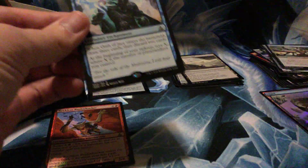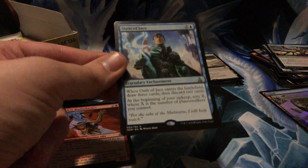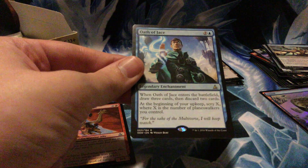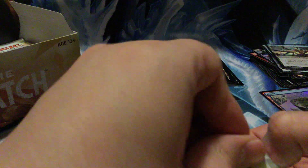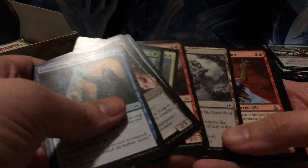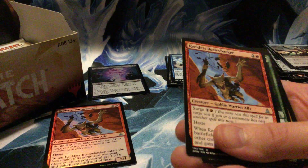So what does Oath of Jace do? Three-drop legendary enchantment. When it enters the battlefield, draw three cards then discard two. At the beginning of your upkeep, scry X where X is the number of planeswalkers you control. It's good for the card draw, but in limited it's mostly not gonna do a whole lot — you'd need to open a planeswalker in addition, and the planeswalkers in this set are green and red.